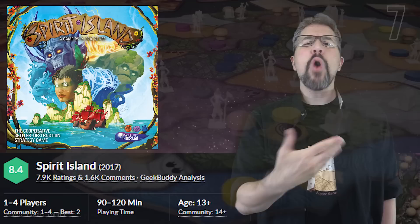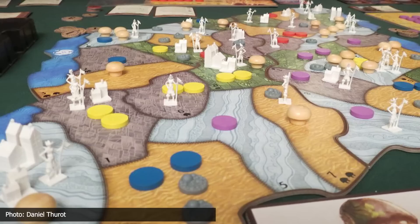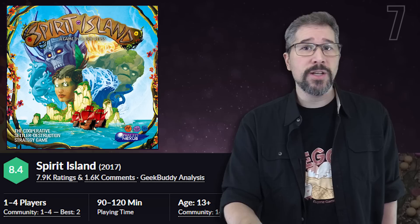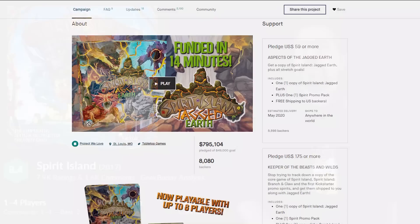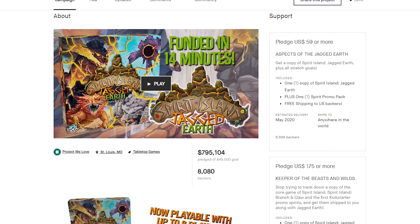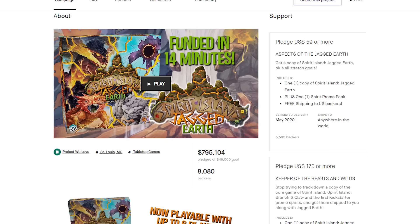Slipping down two spots but holding strong at spot number seven this month is Spirit Island by Greater Than Games. Spirit Island is a cooperative game in which players are elemental spirits defending their island home from colonizing invaders. Together, they must choose how to best spread their presence across the land to reclaim and protect it. Last month I mentioned how a Kickstarter campaign for the game's next expansion, Branch & Claw, completed with 8,080 backers pledging nearly $800,000 towards the expansion, which is currently scheduled to be released in May 2020, about a year and eight months after its campaign ended.